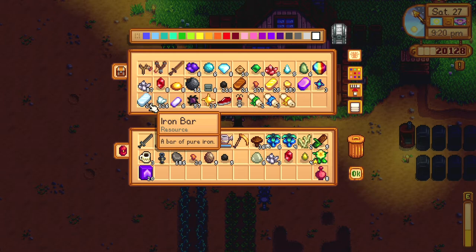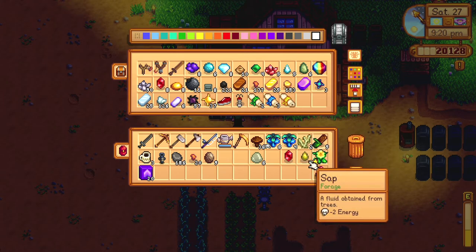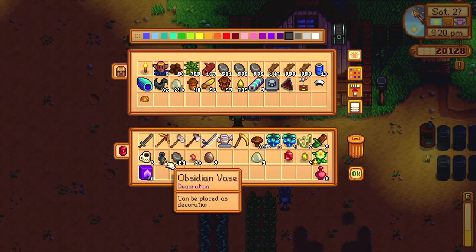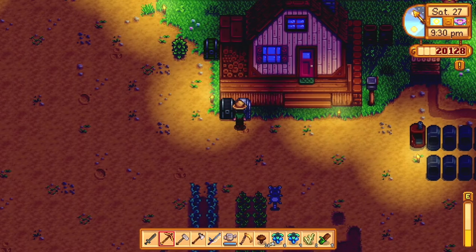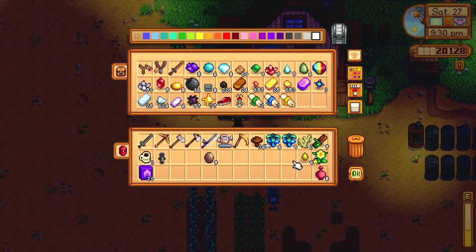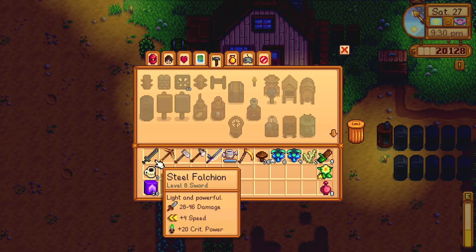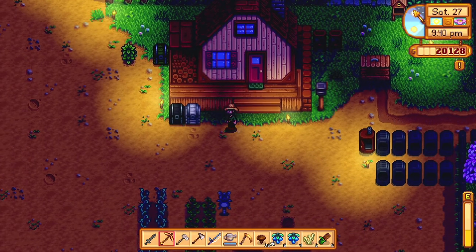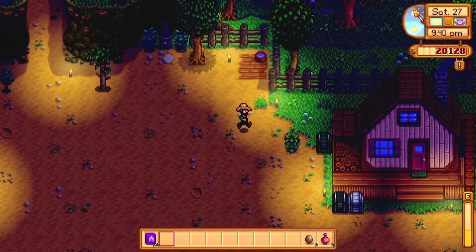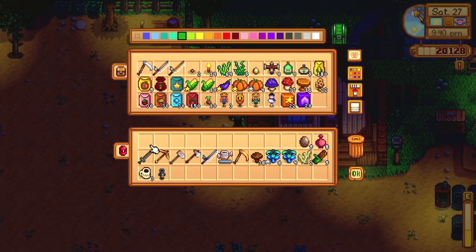I needed iron bars for the thing I intended to do regarding the trash can. Shouldn't be too hard. I forgot to put the copper away because I'm a doofus. Put the rubies away, put the sap away, and I got nine geodes to break down later. Should I put the speed grow in here? Probably a good idea — just put them together.